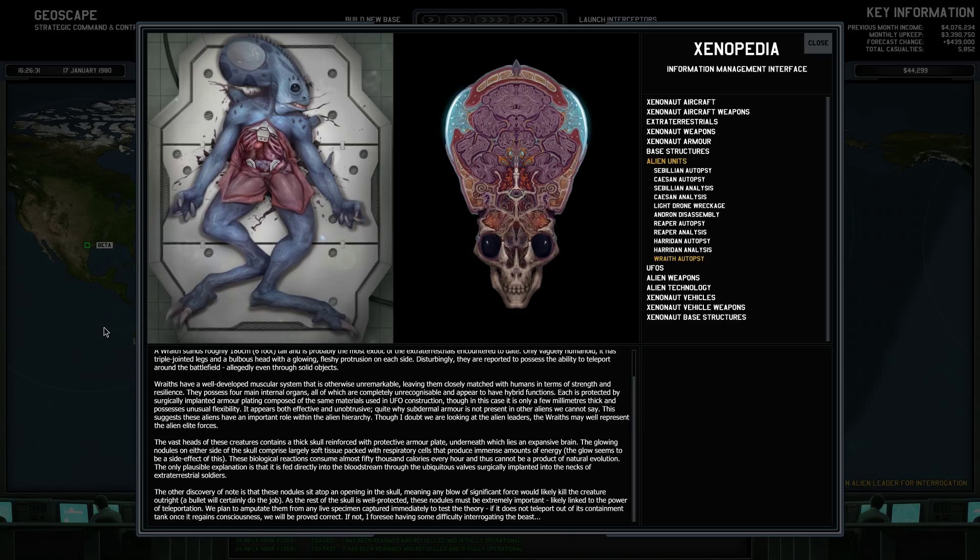We plan to amputate them from a live specimen captured immediately to test the theory. If it does not teleport out of its containment tank once it regains consciousness, we will be proved correct. If not, I foresee having some difficulty interrogating the beast. So yeah, it's fun — especially when I capture one.